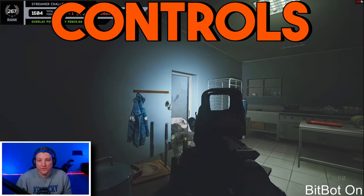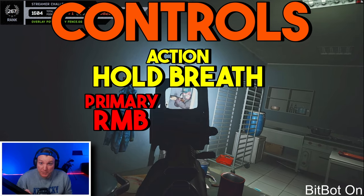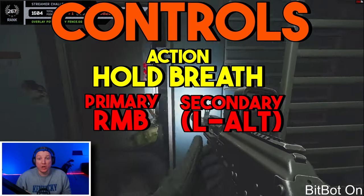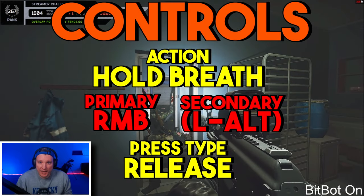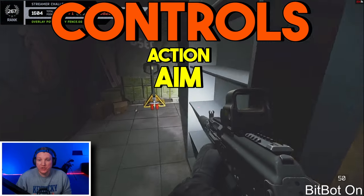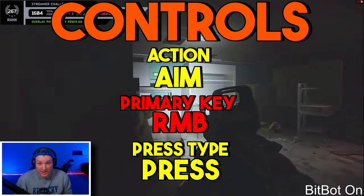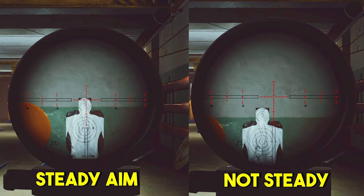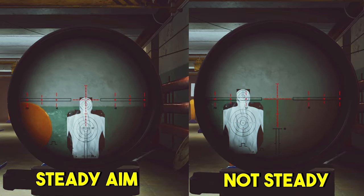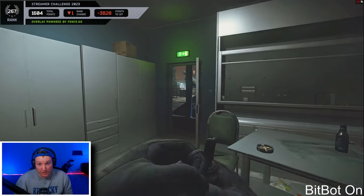Inside controls, find the action Hold Breath and set it to the right mouse button. Set the secondary key to left alt so we can toggle it off, then set the press type to 'release'. Now find the action Aim and make sure it's set to your right mouse button with the press type on 'press'. Now anytime you ADS, by simply clicking the right mouse button, you'll automatically steady your breath and be ready to put accurate bullets downrange at your target.